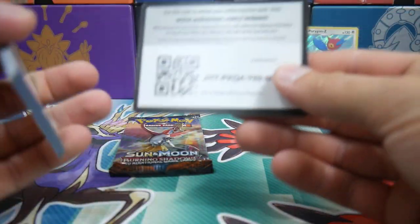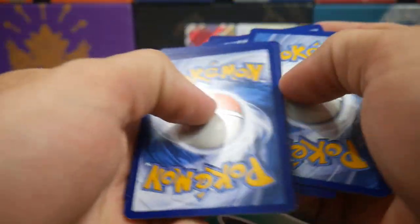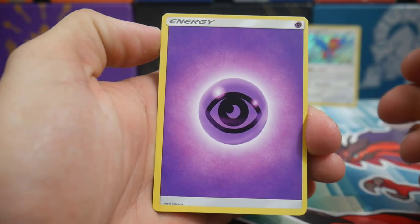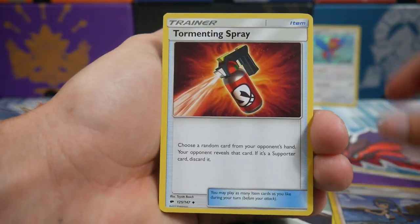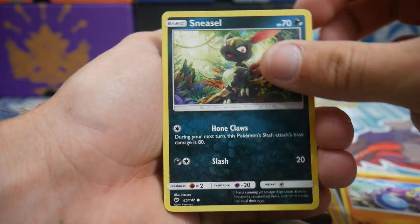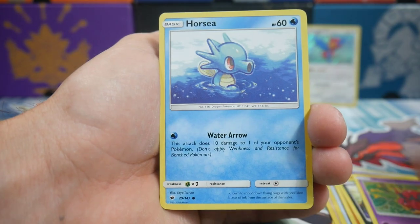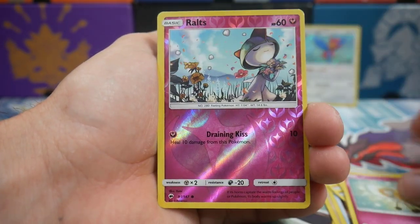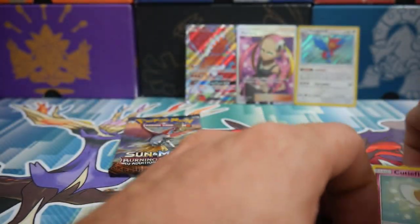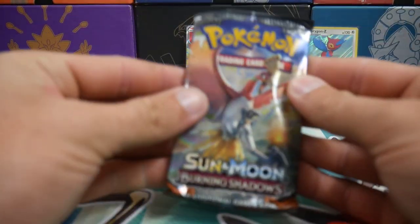Hopefully you guys have enjoyed this video so far, because I definitely have. There is a code card. We have a Psychic Energy, a Lana, Tormenting Spray, a Charmeleon, Crabrawler, a Sneasel, a Venipede, a Horsea, Cutiefly, a Ralts, and an Araquanid Regular Rare to finish that pack off with.